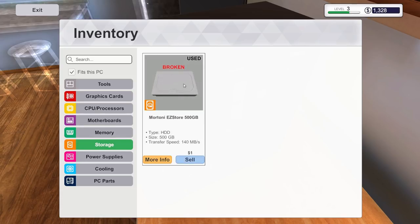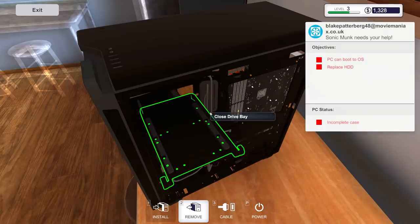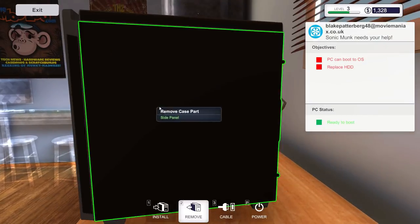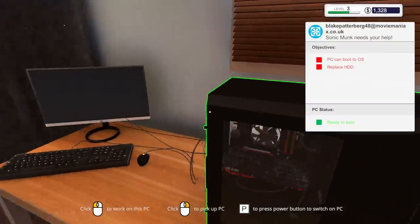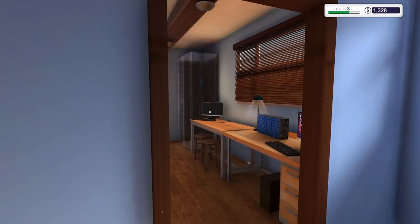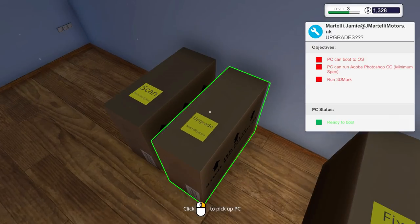Let's unplug the drives and check them in the web diagnostic tool to see if they're broken. Yep — that's the broken one: the Mortoni EasyStore 500 gigabytes. We don't have to put that drive back in, so let's panel it back up for now and get it off the bench. In the real world you'd have to boot the machine and run diagnostic tools or check the computer manager to identify the faulty drive.